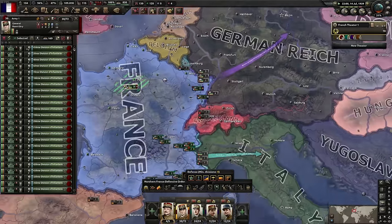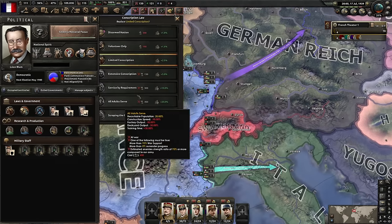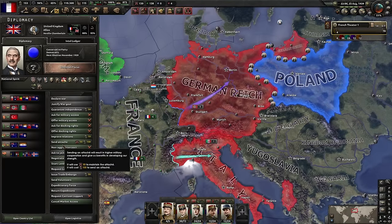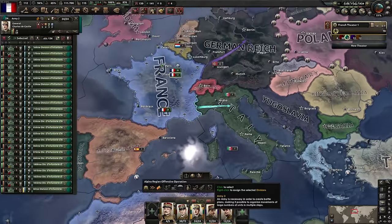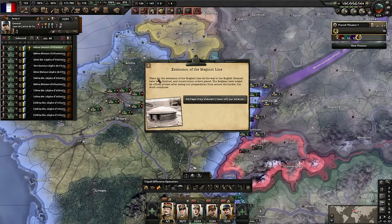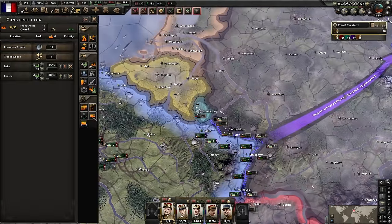We've run out of manpower — can't train more without extensive conscription. I realize I'm not on the Allies. I should guarantee the Netherlands and it'll pull me in anyway. Extend the Maginot line — the focus is basically adding an additional plus 2 on top, not setting a total. You could cheese this by stacking fort levels to level 6 for an extremely dense fort to break through.